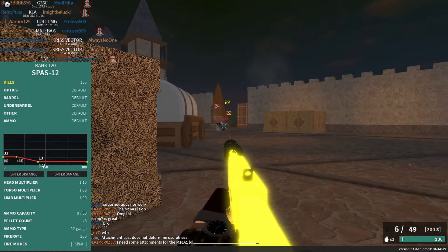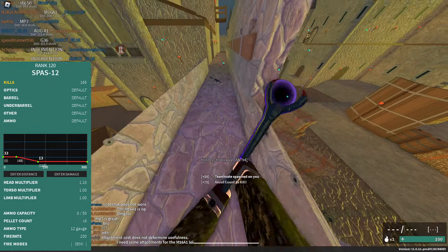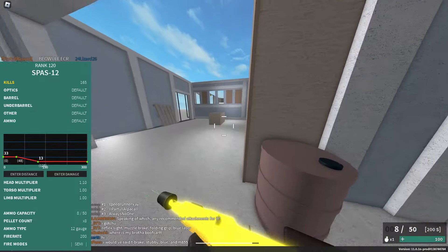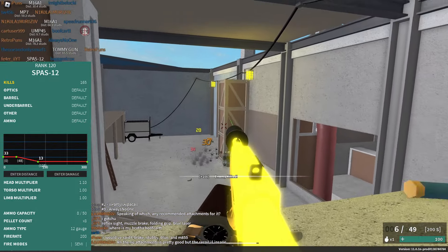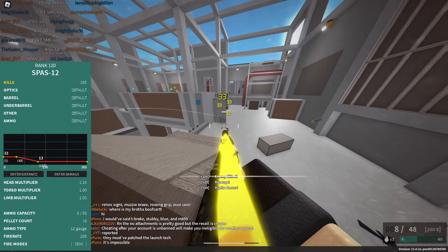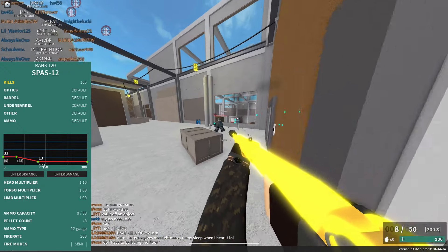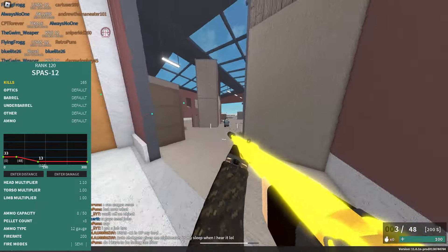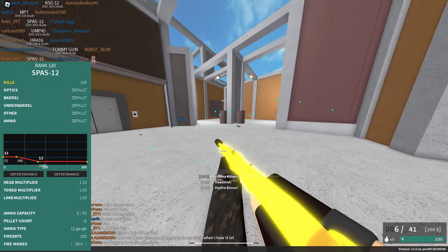At the 5th spot, we have the SPAZ-12. It's a rank 120 gun, which is a little high for the category. It has 8 pellets with a max damage of 33 up to 48 studs, and a minimum damage of 13 at 125 studs. It's semi-automatic, and you can also convert it to a pump shotgun type. It has a 205 fire rate, 8 magazine size, and you need 4 out of 8 pellets to kill in CQC. I'd recommend an extended stock, a suppressor, a Romanian grip, a green laser, and flechette.